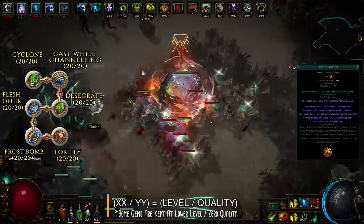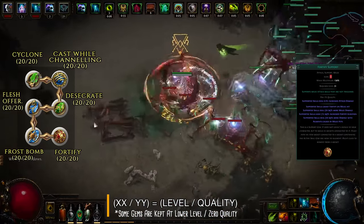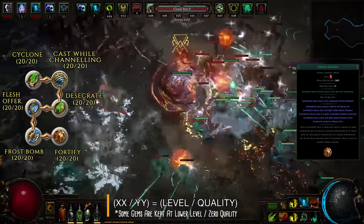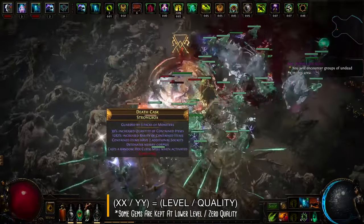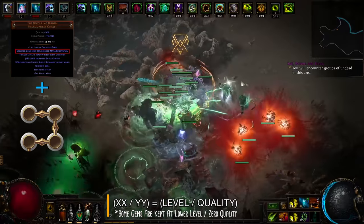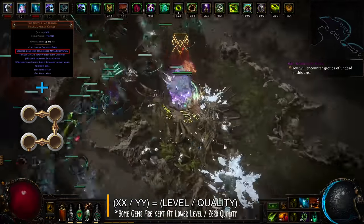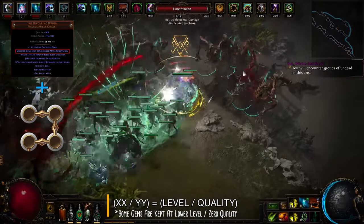In case you're already getting the Fortify buff from your Animate Guardian, you can replace this gem with either Infused Channeling for additional defense or Blade Blast for extra damage. Up next is your aura setup, and the only way you can fit all of them is if you're using the recommended best-in-slot helmet, Devouring Diadem, as auras socketed in it will reserve significantly less mana.